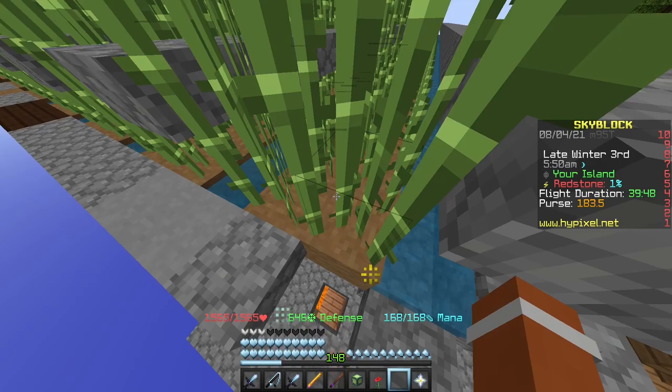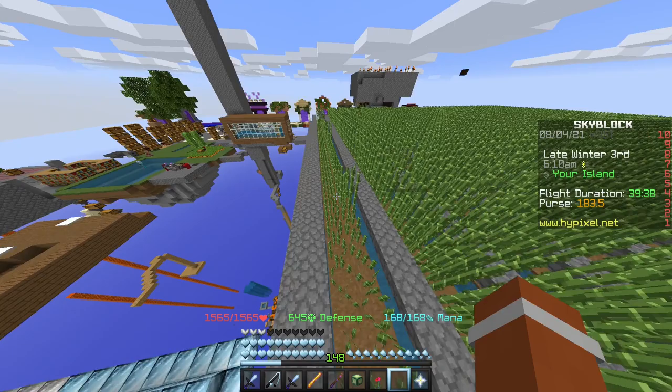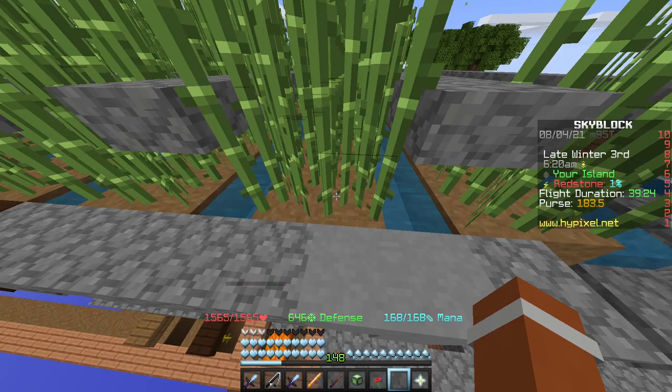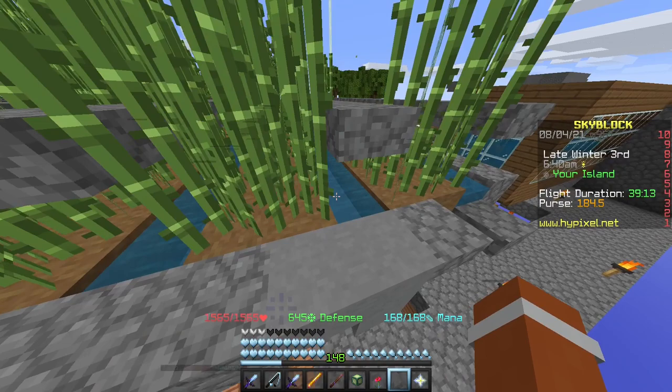Once you've done that, place two dirt blocks and then your sugarcane. I'd recommend making the farm longer so you get a more optimal way to farm and more sugar to sell on the Bazaar for more money. Then add another water source with slabs over it, then more sugarcane — two dirt blocks to make it harvest easily.